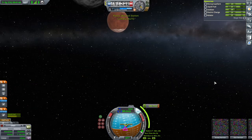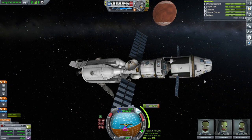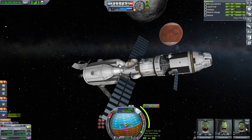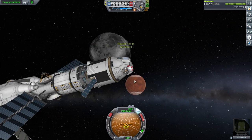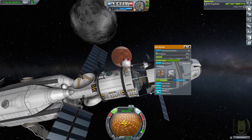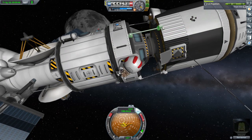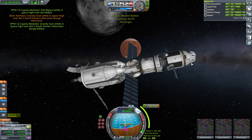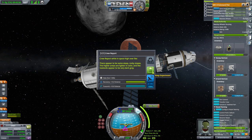All right, passing. Let's keep the gravity data since we can hardly transmit it properly. Let's have Elon EVA — and grab it and also go into the Hitchhiker storage container or the cupola for now. Have we done an EVA report? No, we haven't. Grab. Board. We could also probably do a crew report. Yep, and we'll just keep that for now.